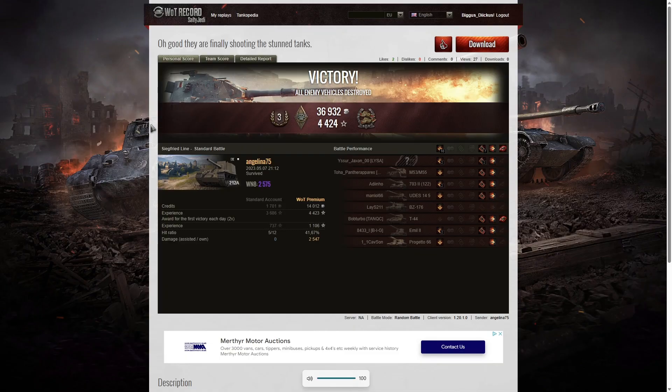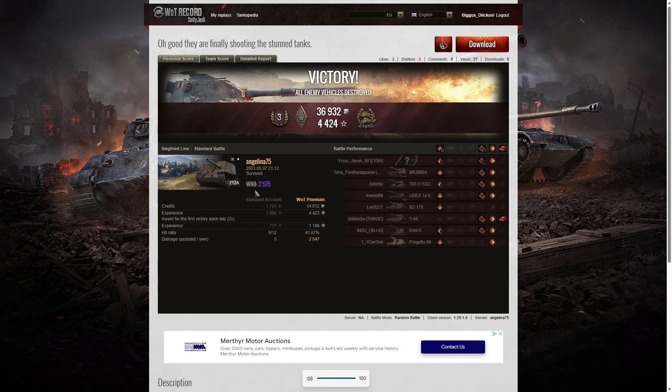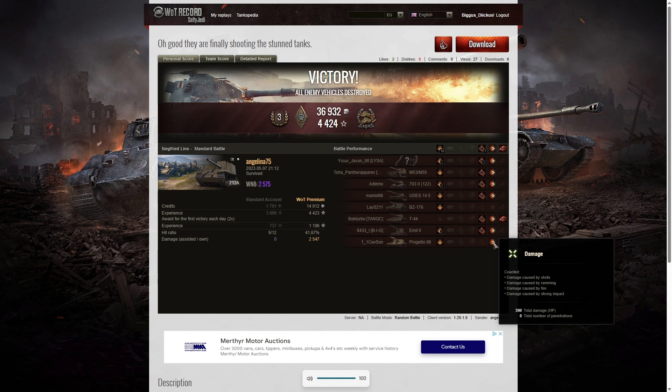That was a good game for Angelina75 in the 212A. She managed to get a third class tanker, plus a bruise medal for getting at least five critical hits — in fact she got seven — and a confederate for hitting more of the enemy than anyone else on her team, despite also getting a kill. Her win8 was 2,575, a high unicum standard. She fired one shot at the Progetto that scored 390 hit points through the gap, stopping before it got to the Emil II, while the Emil got splashed and lost 179 hit points.